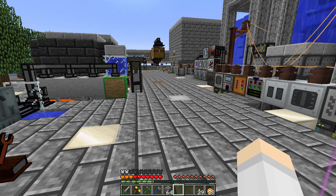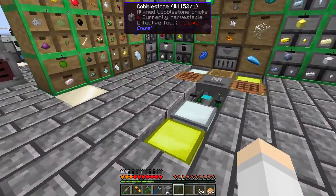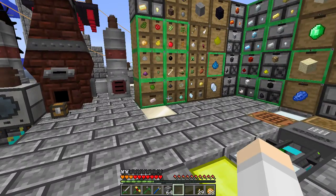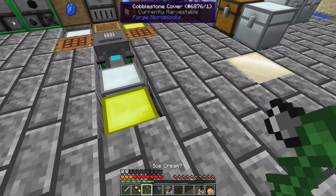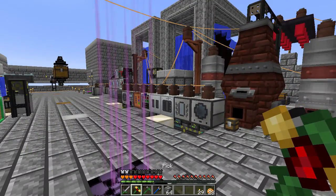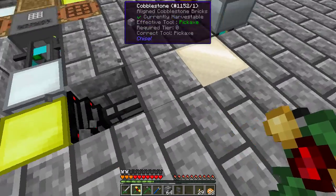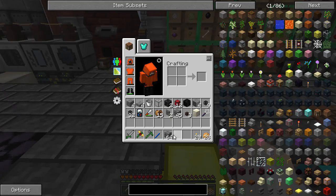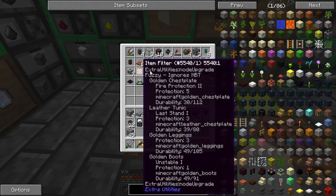We're gonna have to tool up for this, so today we're basically gonna start getting tooled up. There's two things I need to do. Firstly, I've actually realized something about this contraption, but anyway, firstly we are going to want to get ourselves some sort of enchantments so that we can enchant our armor and stuff, and later when we get better armor we'll be able to enchant that too.